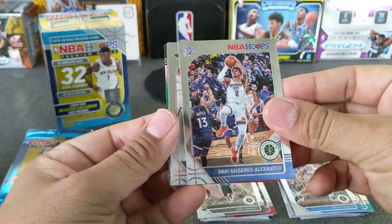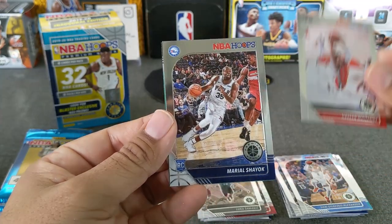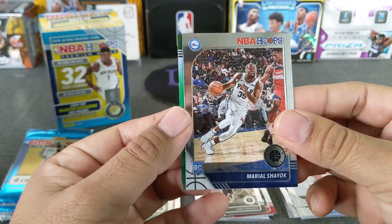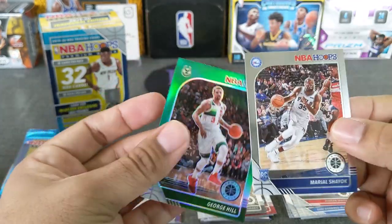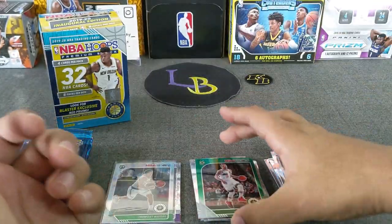Got a green in here — Shai Gilgeous-Alexander, who's playing really well. We got a Saric from the Sixers. And a Paul George green cracked ice — though he does not play on the Bucks any longer.